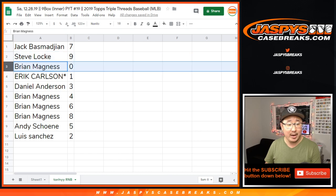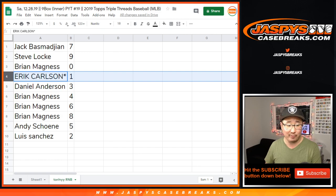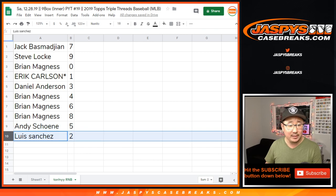Jack with seven. Steve with nine. Brian with zero — so you'll get any and all redemptions for the Blue Jays and Yankees just for pick your team 19. Eric with one, including one-of-one redemptions. Just FYI, Eric Carlson — you only have any live one-of-ones, that will go to you. Live Spot Mojo. Daniel with three. Brian with four. Six and eight. Andy with five. And Luis with two.